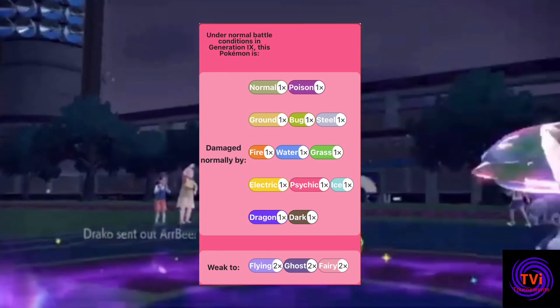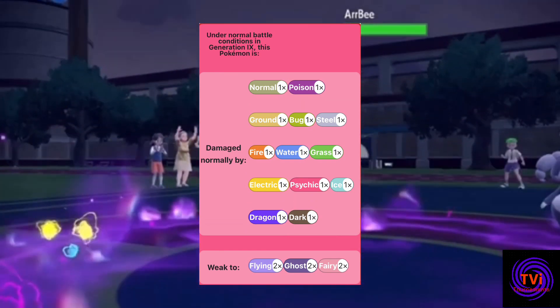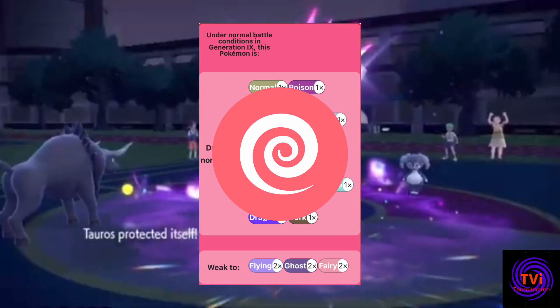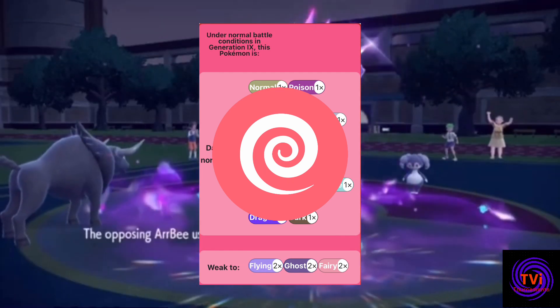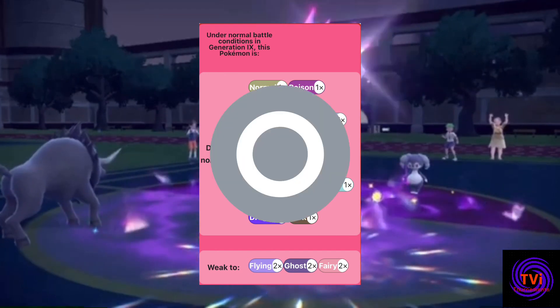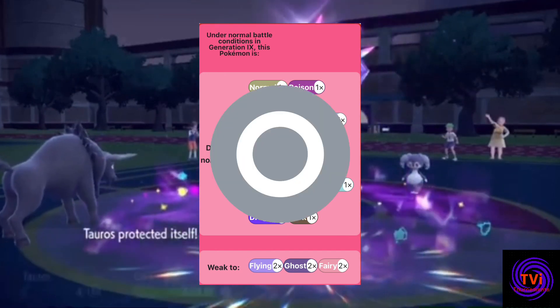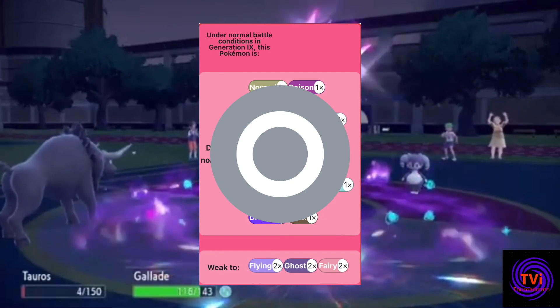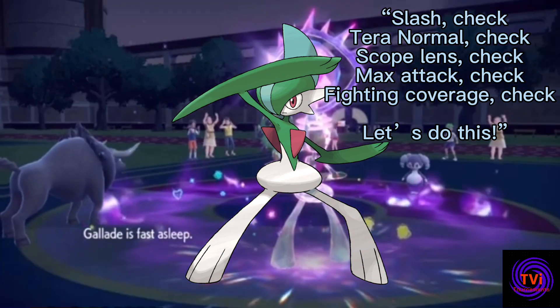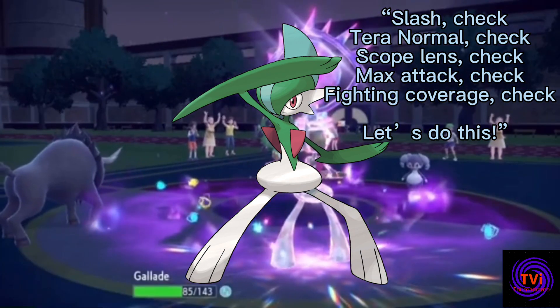As for the tournament, while I was restricted in my Terastallization option to psychic, I did find that it was really offensive, doing great damage with Psycho Cut especially paired with my Indeedee's psychic terrain. However, for a more defensive option I'd have to recommend Normal Tera — you become completely immune to incoming super effective ghost moves, are only weak to fighting which your psychic type moves can deal with, and Slash is also an option boosted by both Sharpness and the Normal Tera typing.